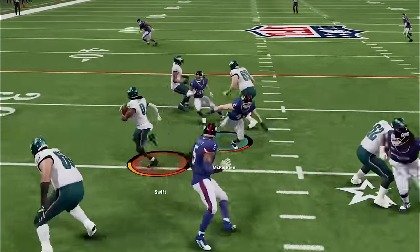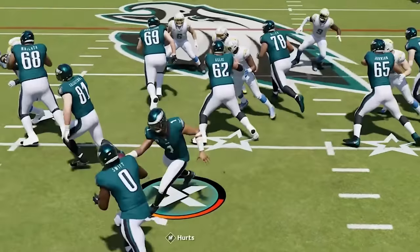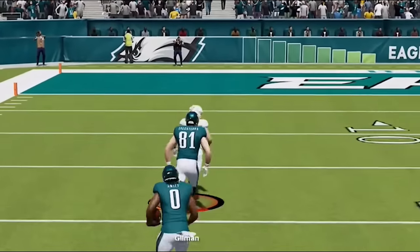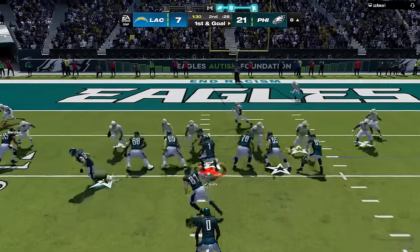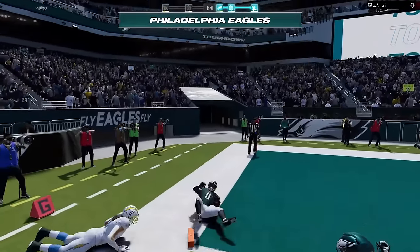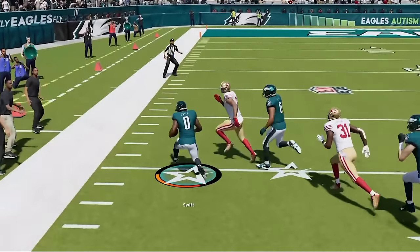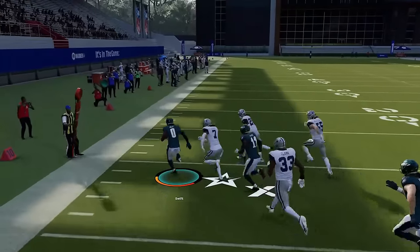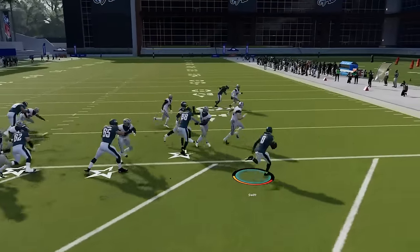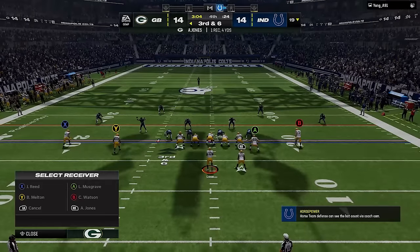My next tip is more for running backs, but works for anyone carrying the football. If you try to get highlight reel runs and fight for every yard, you'll notice more fumbles due to stamina loss making it more likely to fumble. It's best to always run towards the sideline, and when contact is inevitable, run out of bounds. A fumble near the sideline will almost always fall harmlessly out of bounds, taking away any risk of a turnover even if your ball carrier fumbles.